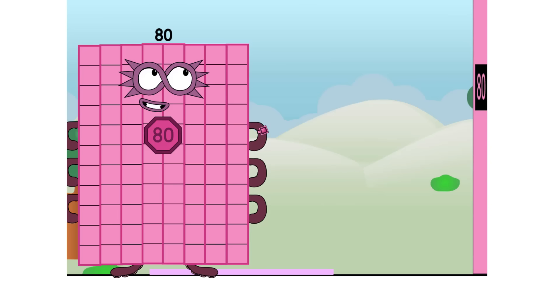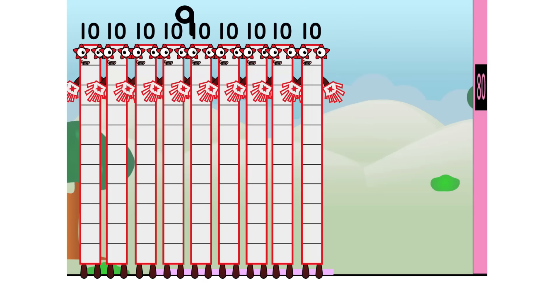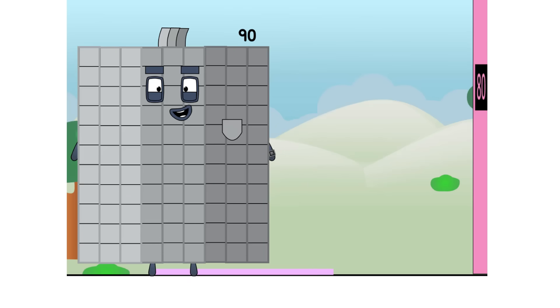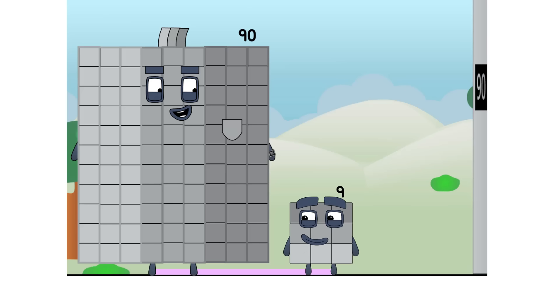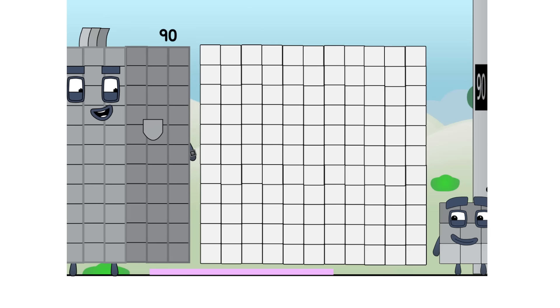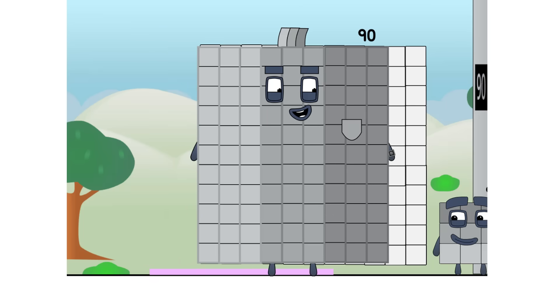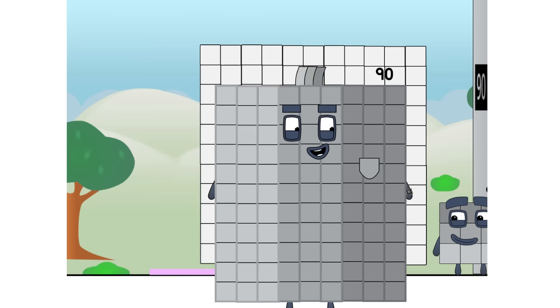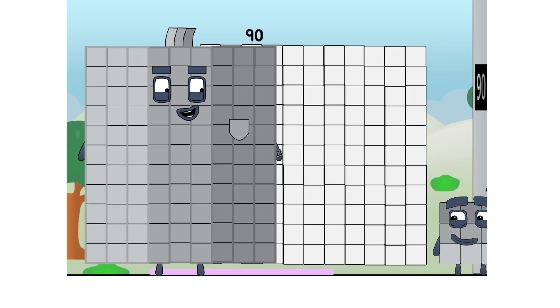Oh, there's always someone bigger. Look, up in the sky — it's another chance. Nine times ten equals ninety. I am ninety. You won't believe your eyes. Are you a square or not? I can't tell. This grid is ten blocks by ten blocks, but I am two columns short. Or two rows. Either way, I'm not all square.